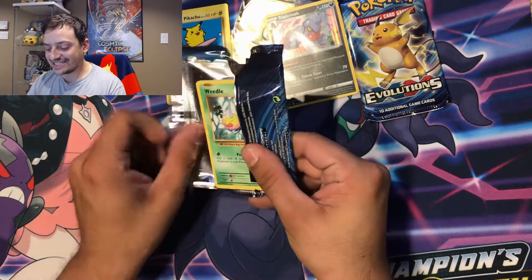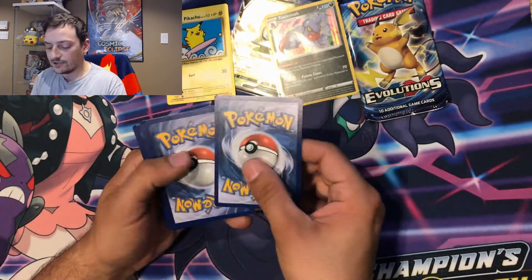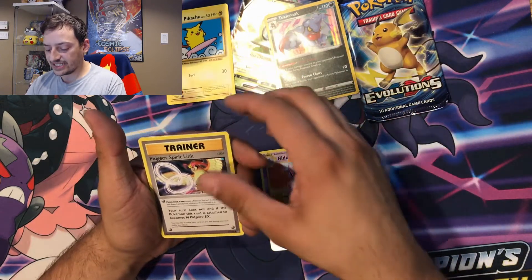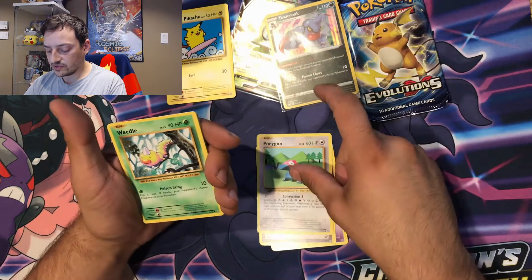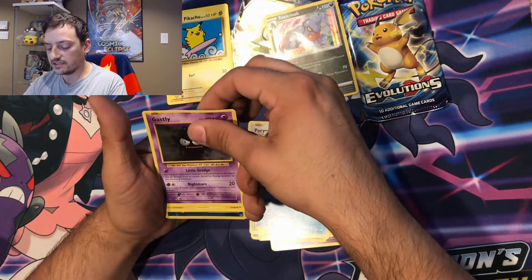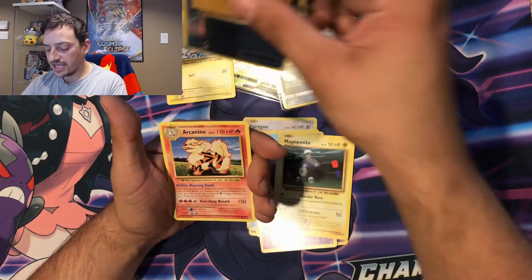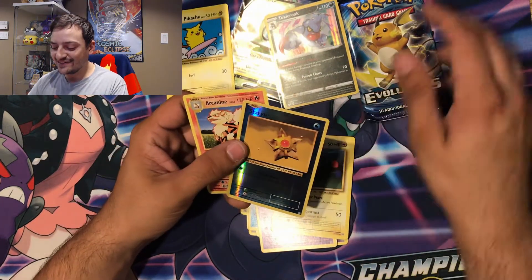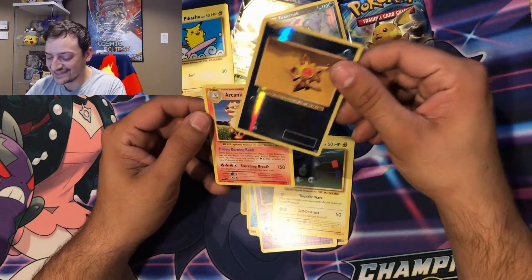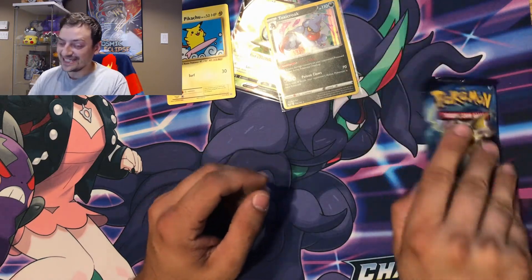Down to our last two packs — come on, let's get some good pack luck going. Code card, one, two, three. Nidorino to start off the pack, then Pidgeot Spirit Link, Porygon, Weedle, Voltorb, Poliwag, Gastly, Magnemite, reverse holographic Staryu, and an Arcanine non-holographic. I thought that was a Charizard for a second — I was lifting it up and I saw the red — but it was an Arcanine. Whew, I was about to freak out there.